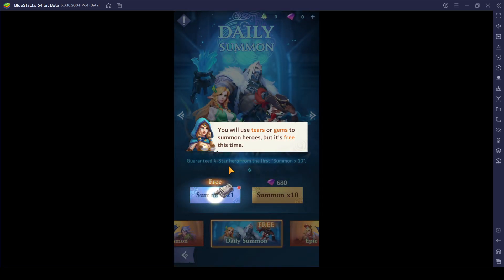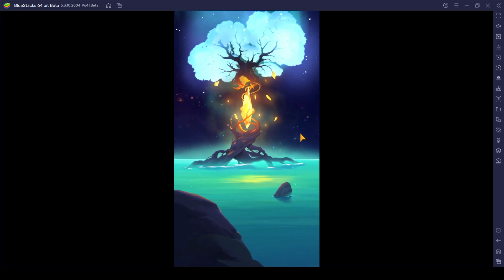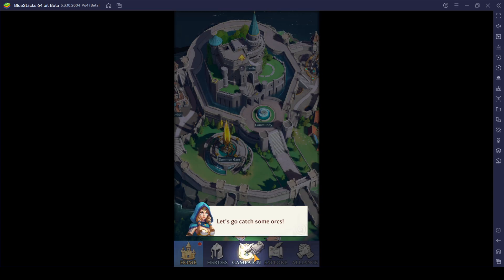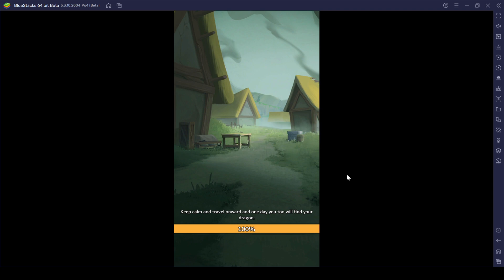We are already out here to summon, which is great — right on the point! That's how the summoning animation really looks like in this game. Keith — that's the 3-star unit that I actually managed to get for free. So we are going to go into the campaign.